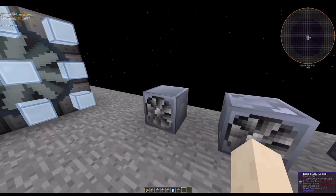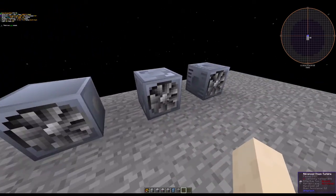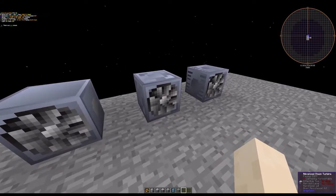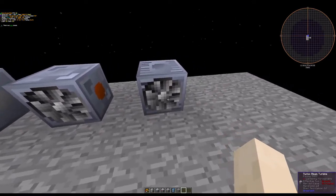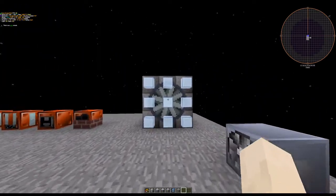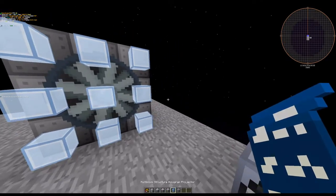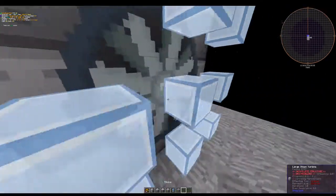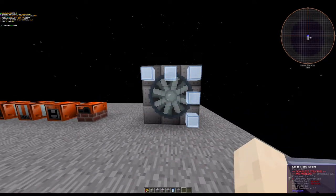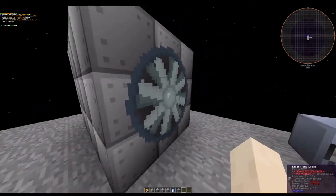There are three basic types of steam turbine: the basic steam turbine for low voltage at 32 volts, the advanced steam turbine for medium voltage at 128 volts, and the turbo steam turbine for high voltage at 512 volts. There's also the large steam turbine, which is a multiblock structure — those blue squares are from the multiblock blueprint method — and it takes in a lot of steam and can go up to IV voltage at 8192 EU per volt.